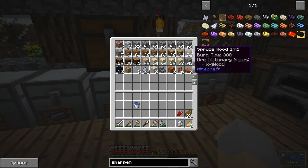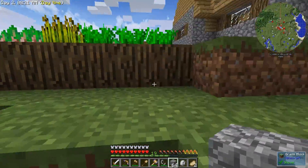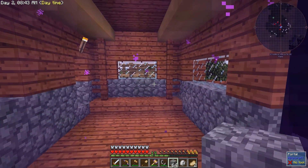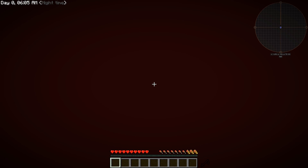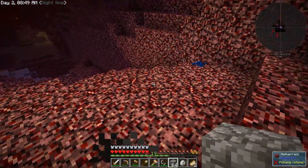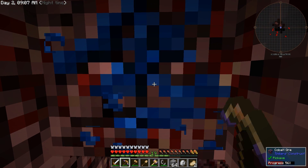I should probably grab some blocks just to take with me, just in case I need them for something. Let's head into the portal. Let's see what the nether looks like in FTB Beyond. I do know that Natura is in the mod pack, so it is quite possible there's going to be some extra nasty things. Doesn't look too bad. Oh, we've got some cobalt over here already? Nice! Double cobalt, even better.